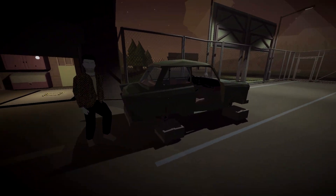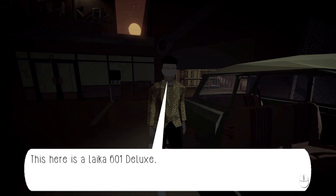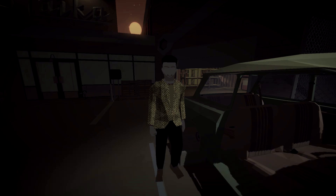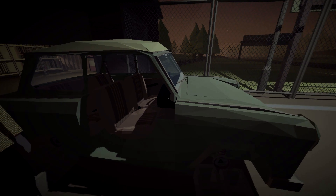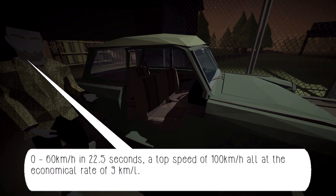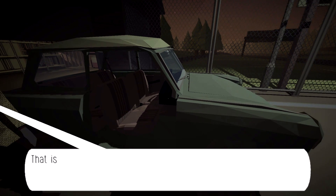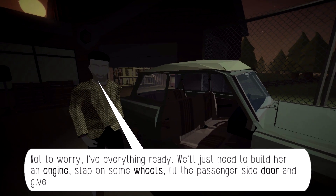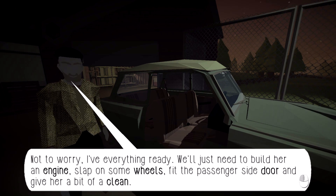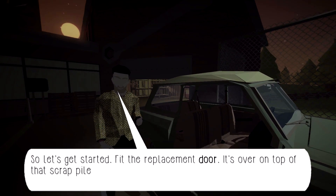This must be our Jalopy. This here is a Laika 601 Deluxe — something of an engineering legend in the GDR. Zero to 60 kilometers in 22.5 seconds, a top speed of 100 kilometers an hour, at the economical rate of 9 kilometers per liter. That is, if we can get her running. Not to worry, I have everything ready. We'll just need to build her an engine, slap on some wheels, fit the passenger side door, and give her a bit of a clean. So let's get started.